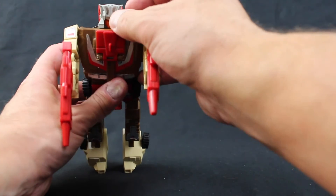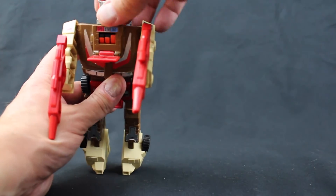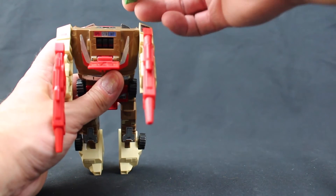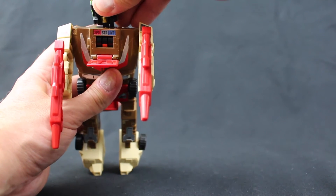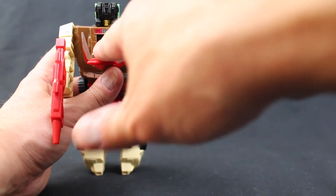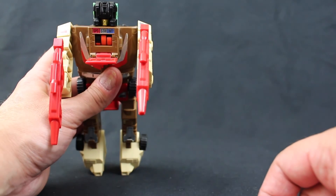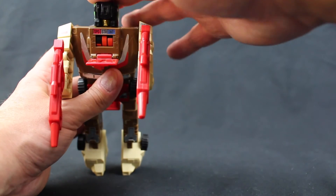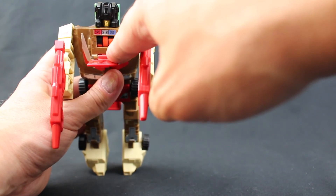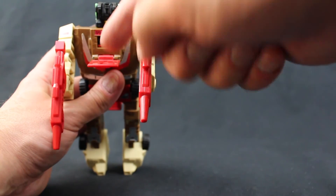One of the charms of the Headmaster line is you could take off their head and use a Headmaster from any of the other figures. Plug them in and they would carry over their little specs for their individual figure. This is Grax from Skullcruncher, and these are his specs that will show up on Skullcruncher and also on any other figure.